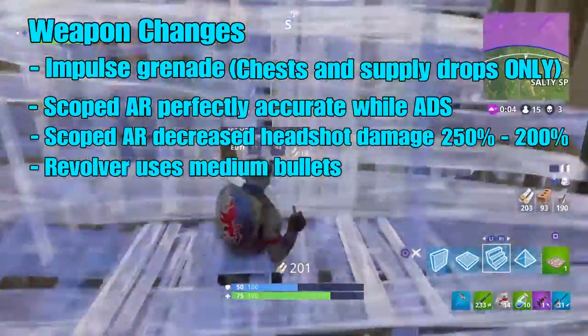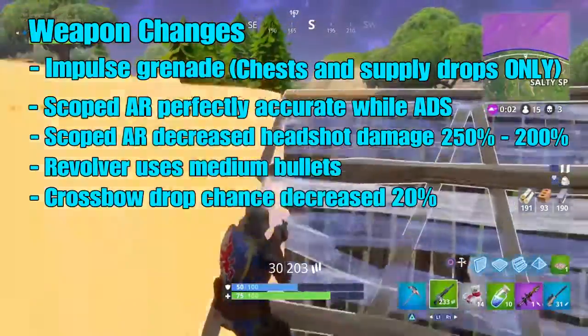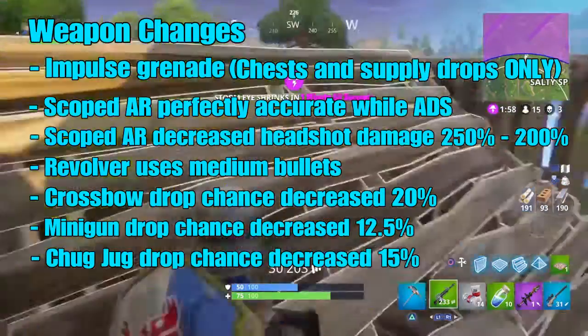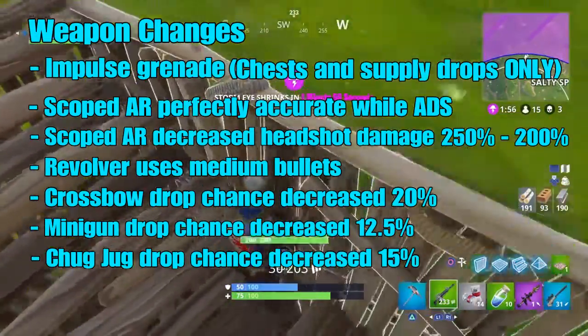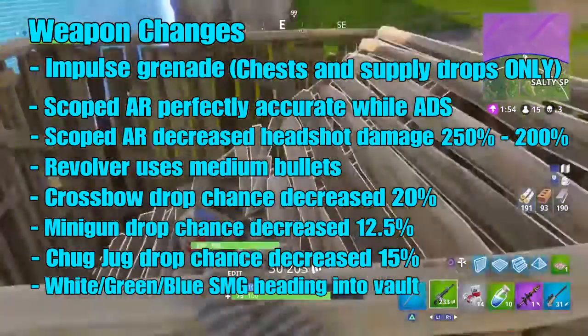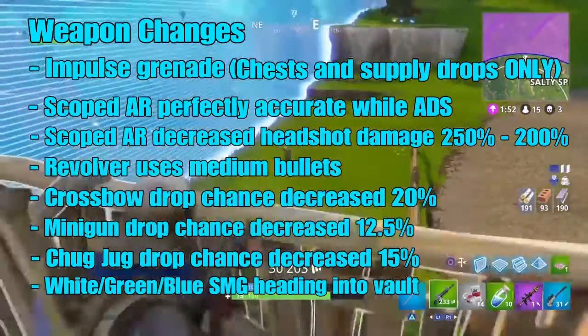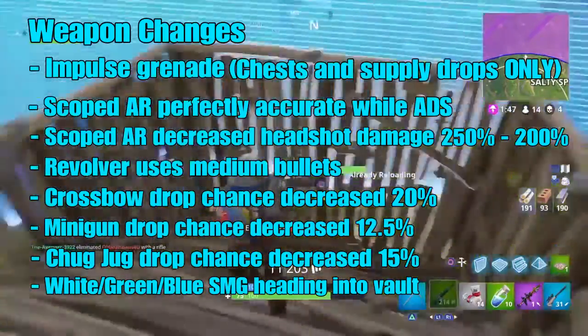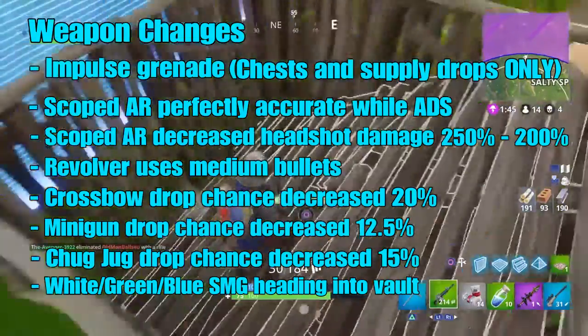Crossbow drop chance decreased by 20%. Mini gun drop chance decreased by 12.5%. Chug jug drop chance decreased by 15%. The white, green, and blue SMG is rotating out and heading into the vault. So basically I think we're only going to have the tactical SMG now, which I don't know why they're doing that.